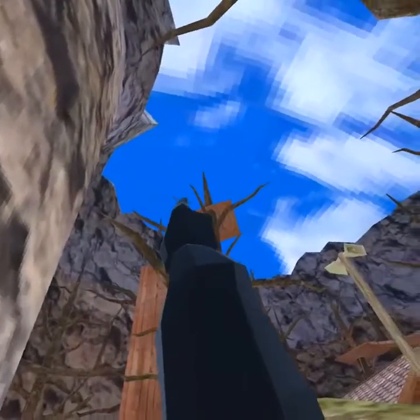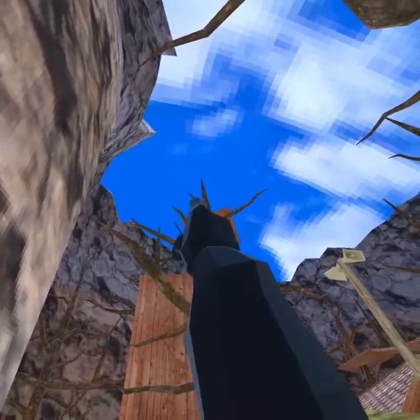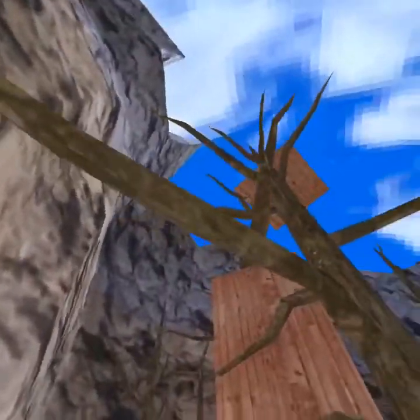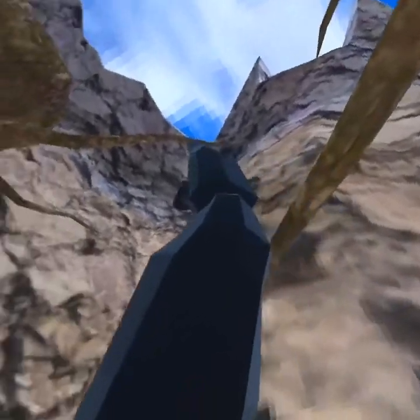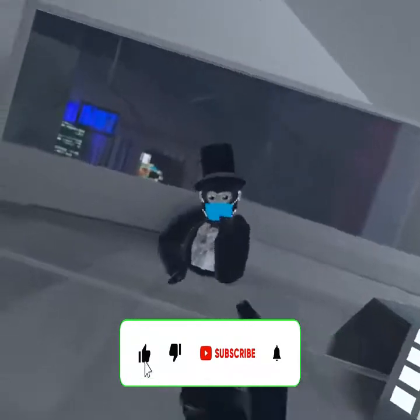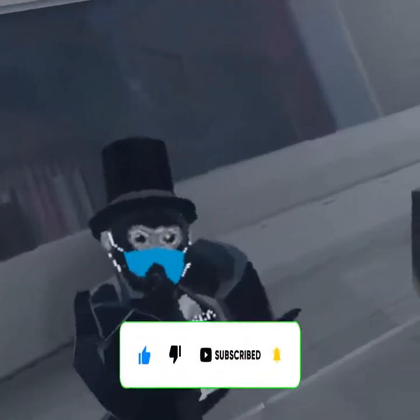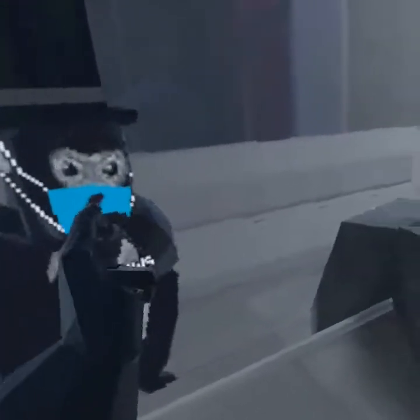So you can get up to there, then you can wall run to there, then you can go down to that branch right there — the branch that I just tapped — and then fell. That branch, and you wall run up to that. If you liked the video, make sure to like and subscribe to my YouTube channel, and if you liked it, I can show you more things you can do in Gorilla Tag.